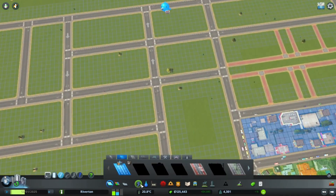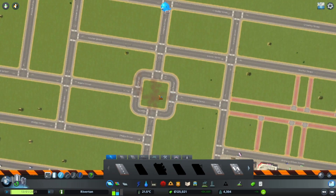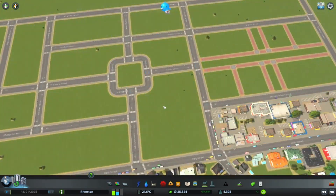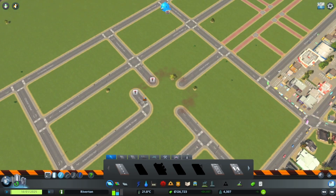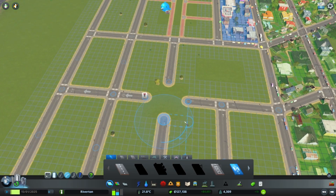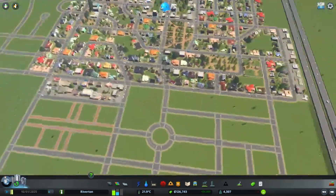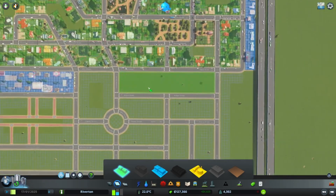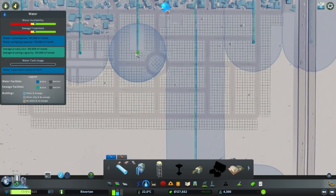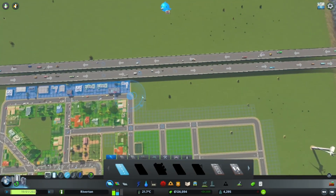We have high demand for residential, which is really good. I think a roundabout might be a bit better here. That's a big roundabout for this area, but why not — it's our city, we can do whatever we want. For now we do need some more people, so let's go wall-to-wall zoning here again. We do believe we have some demand for shops and commercial too.